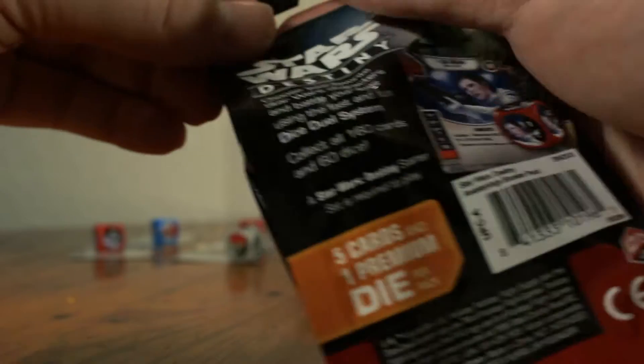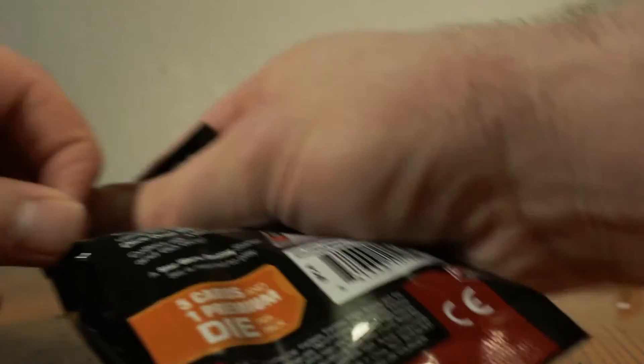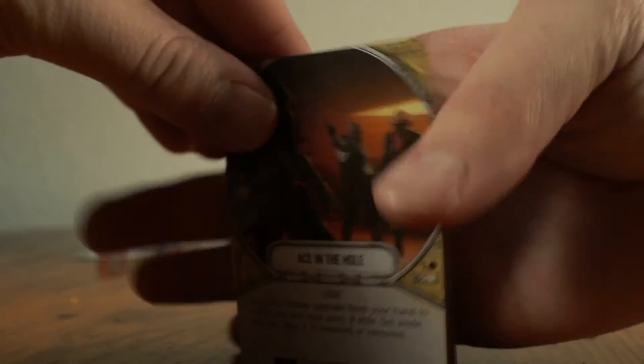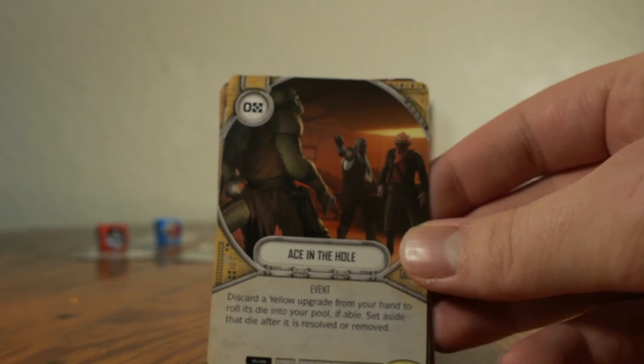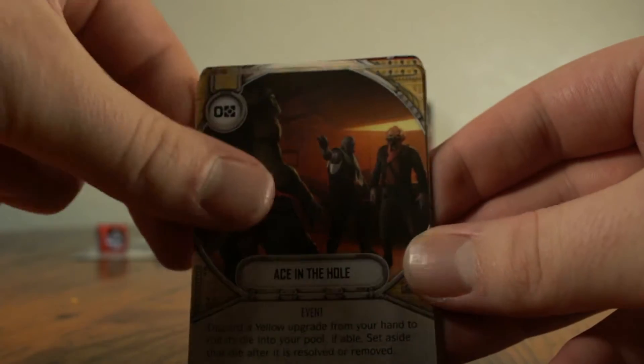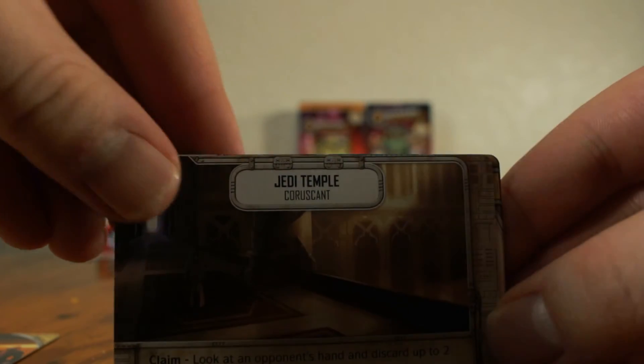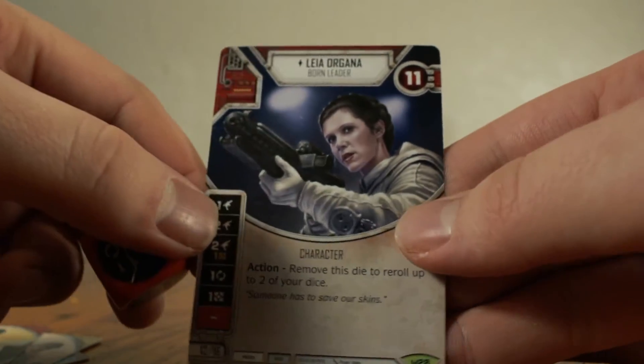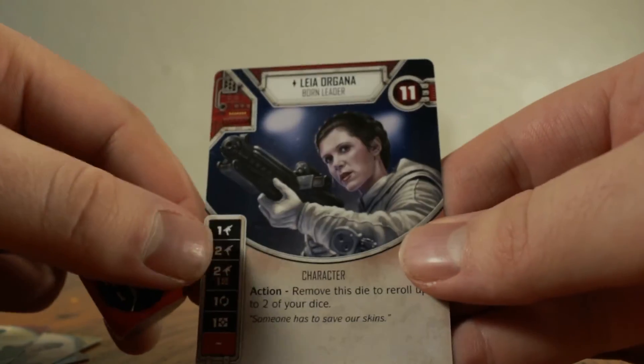We really hope you guys like these openings. We're going to start talking more tactically about what's going on here soon — maybe release a video on the tacticalities of the game. We have Ace in a Hole as our Uncommon, then Jedi Temple, Unpredictable, Field Medic, and oh — a Leia Organa. Princess Leia — that's awesome. And we have one more.